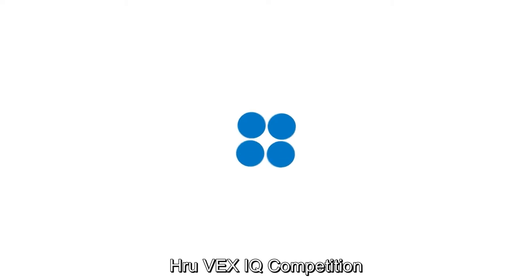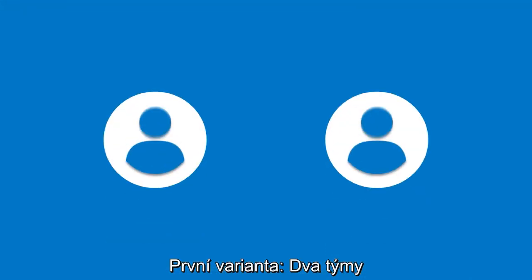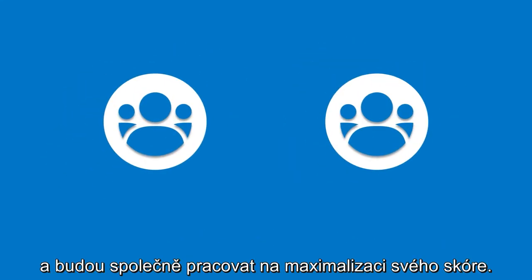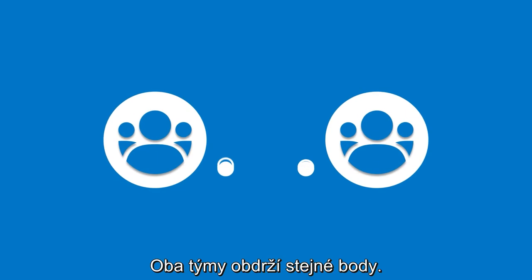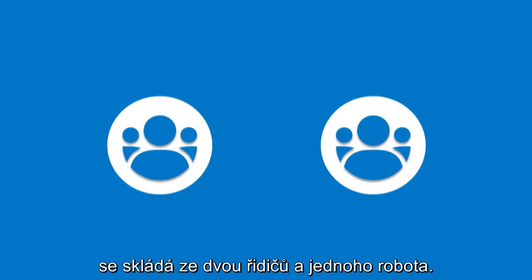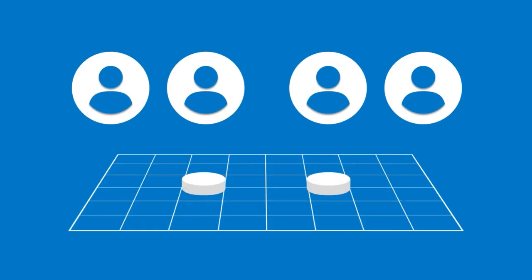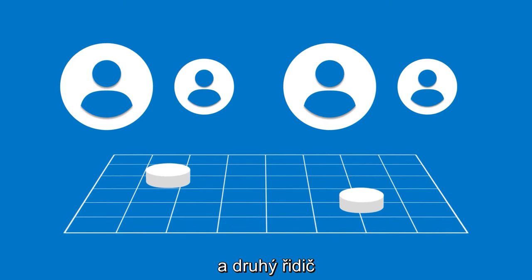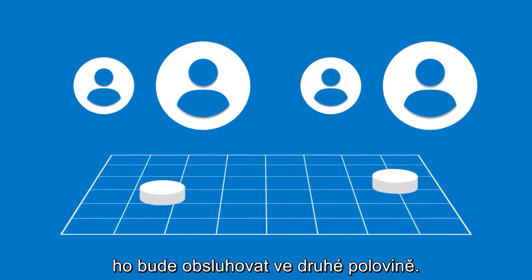There are four ways to play in the VEX IQ competition. First, two teams will collaborate in 60-second teamwork challenge matches, working together to maximize their score. Both teams will receive the same points. Each of these teams consists of two drivers and one robot. One driver will operate the robot for the first half of the match, and the other driver will operate it for the second half.